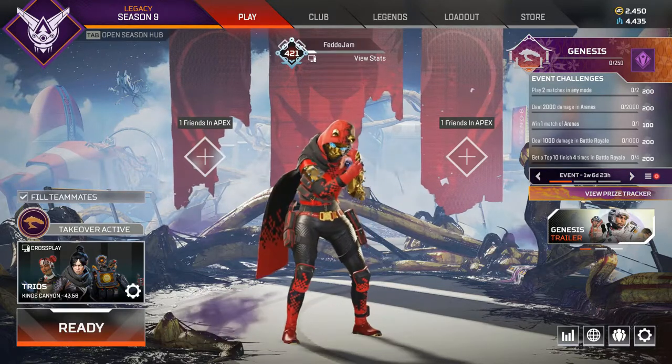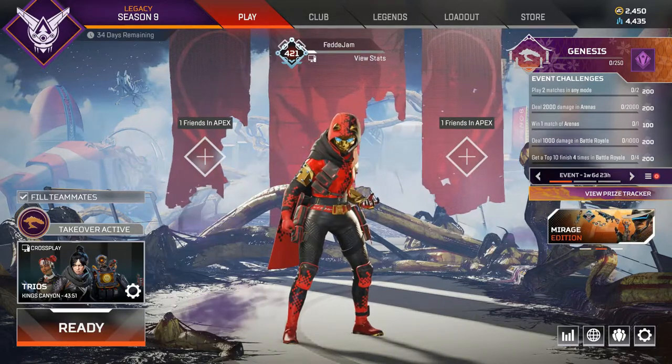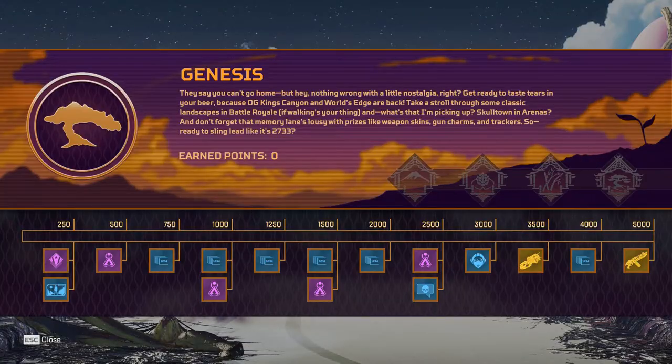Right now I need to focus on the event — the Genesis Collection event. Let's look at the free rewards first. Prize tracker: they say you can't go home, but nothing wrong with a little nostalgia, right? Get ready to taste tears in your beer, because OG Kings Canyon and World's Edge are back. Skulltown in arenas too! Memory lane is lousy with prizes like weapon skins, gun charms, and trackers. Ready to sling lead like it's 2733? Oh yeah, I am.